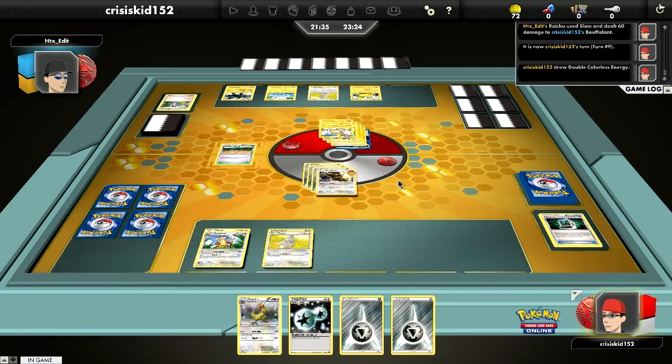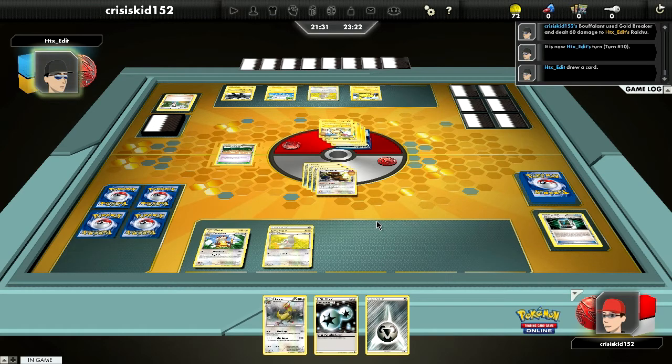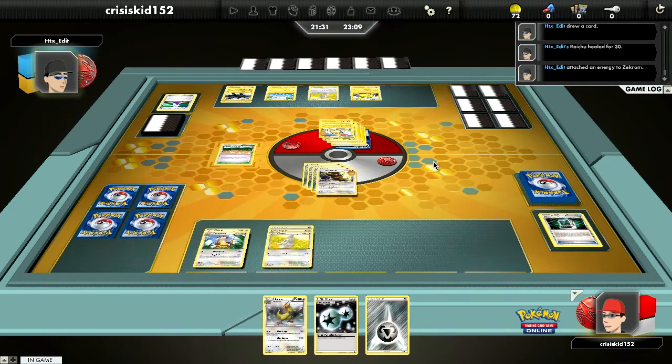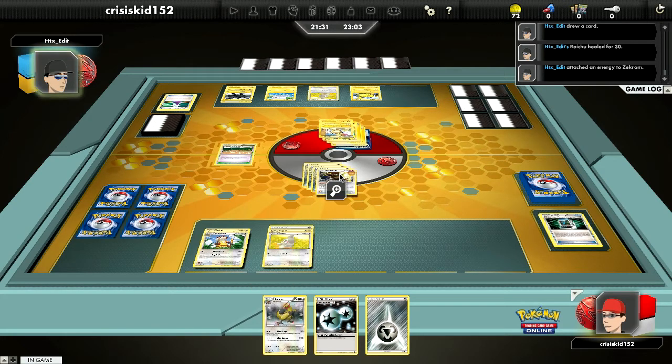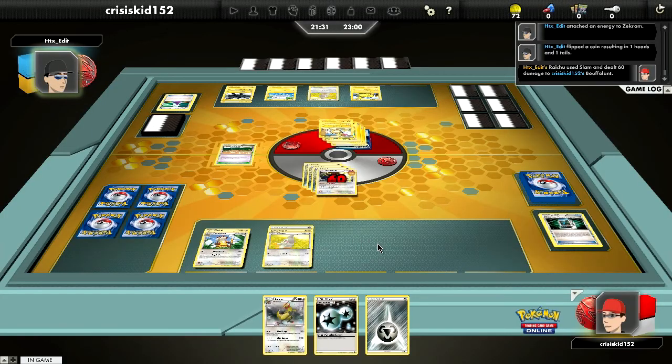I'll just put this down and do this. I was completely blanking for a second — I'm tired. We're almost there: once we get rid of this Raichu, I win. The potion was sort of unnecessary because he has 60 health left and since I do 60 damage, the only way he can get around this is if he does exactly 60 damage with his attack.